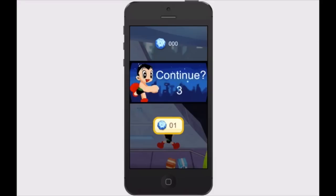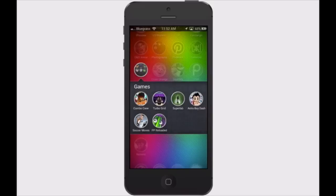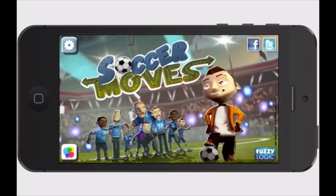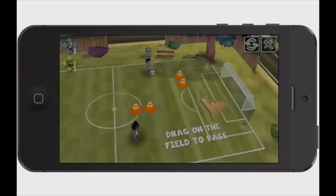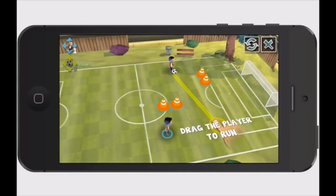Soccer Moves is another one that just released this week — it's another pretty cool game if you like this type of thing. It's a tap-to-play game where you simply tap the screen to make the little guy go wherever you want. I've only played a couple of levels so I haven't played a whole lot, and I'm having a bit of trouble getting it to do exactly what I want right now.